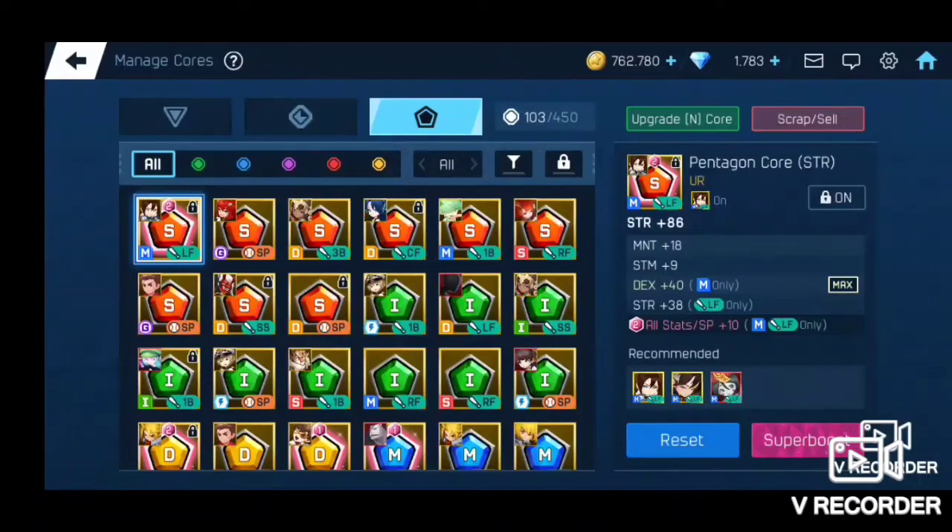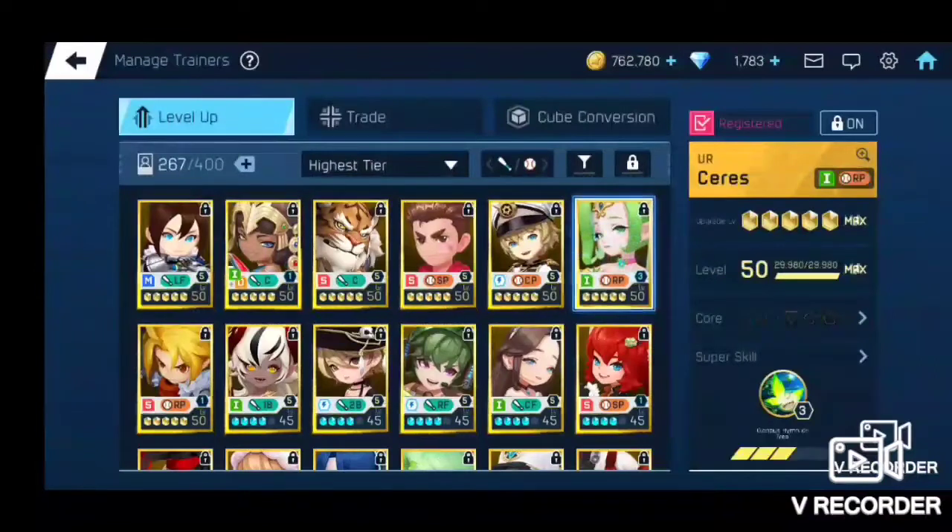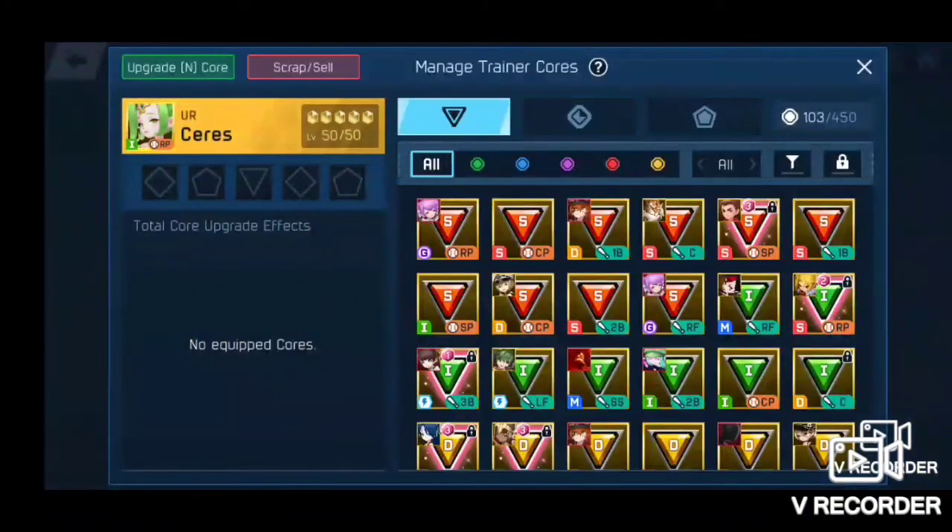As you move into late game, you may want to dust some of your triangle cores to move them over and advance some of the diamond and pentagon ones. I'm nowhere near there yet and probably most of you aren't either, but future things could lead that way. Now I'm going to focus on a trainer I just recently maxed last week — Series — she doesn't have any cores yet, so that's what I'm going to focus on for this video.